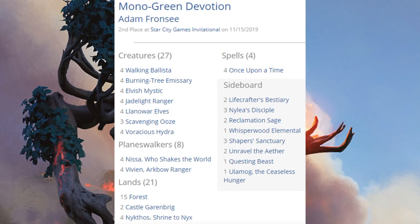Here's the second place Mono Green Devotion deck. Mono Green Devotion has been very, very strong so far in the format — so strong that it has taken a number of bannings. Leyline of Abundance, Oath of Nissa, and Veil of Summer have already been banned in the format.